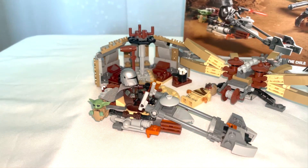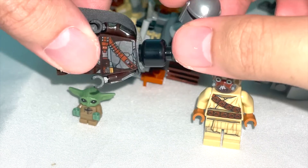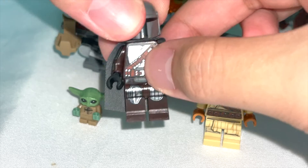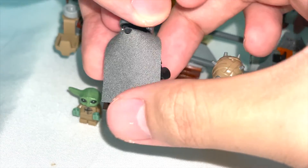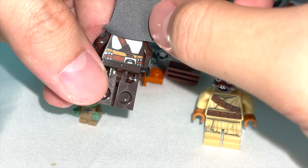Now for the minifigures — we have three: Grogu, the Mandalorian Din Djarin, and the Tusken Raider. I didn't have any of these before, so this is my first time getting them. None are exclusive to this set, but they're honestly great to look at. Din Djarin has amazing torso prints with metallic detail and even sidearm prints. The downside is he doesn't have a leg print. LEGO is apparently making a head piece for him in an upcoming Mandalorian set, so I'm looking forward to seeing Din Djarin's face. His back torso shows more metallic beskar armor.